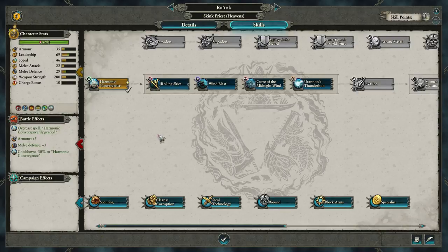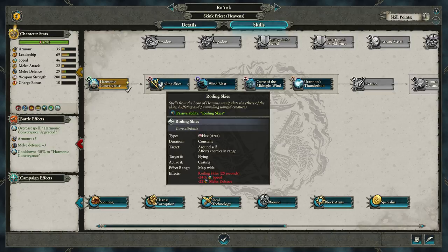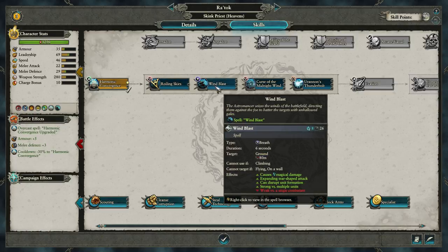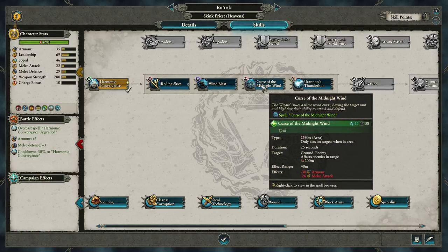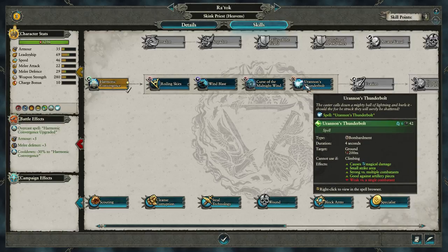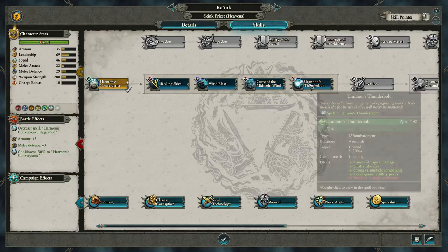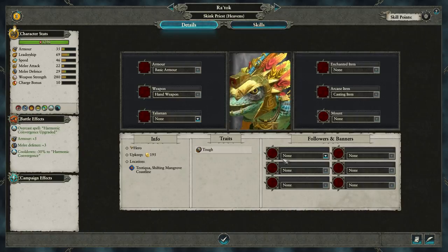We've got another level-up as well. We have the option between Roiling Skies — a map-wide target if flying, so only against flying targets they get minus speed and melee defense — Windblast, a tear-shaped attack that expands (I always liked those types of abilities, they're usually quite useful), Cursed Midnight Wind which is just a straight-up debuff, and Uranon's Thunderbolt which is a bombardment. I'm going to go for the Windblast one — I've already got my eye on that. Windblast it is.